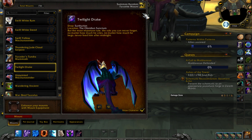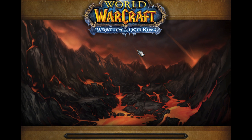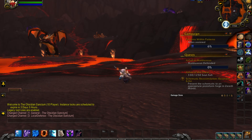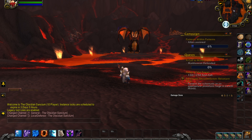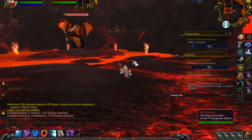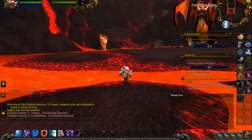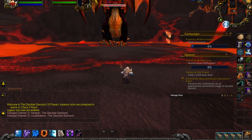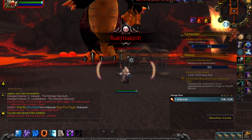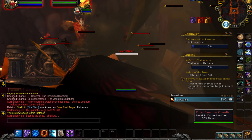The Twilight Drake and the Black Drake come from the same raid, but you're going to have to either wait for each weekly lockout, or use two characters that are around level 50. You want to keep those twilight drakes alive while you go and kill the boss. Depending on which drakes you keep alive when you kill the boss, you'll either get the Twilight Drake or the Black Drake.